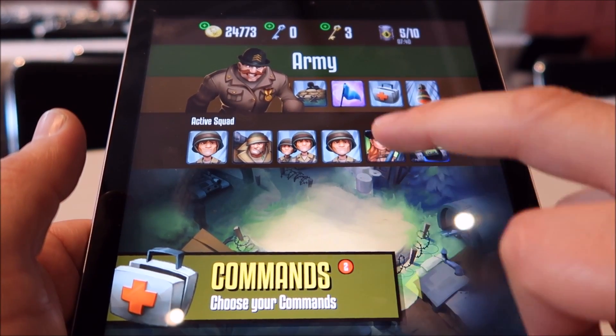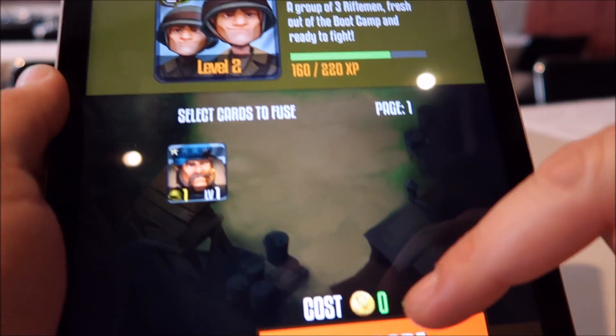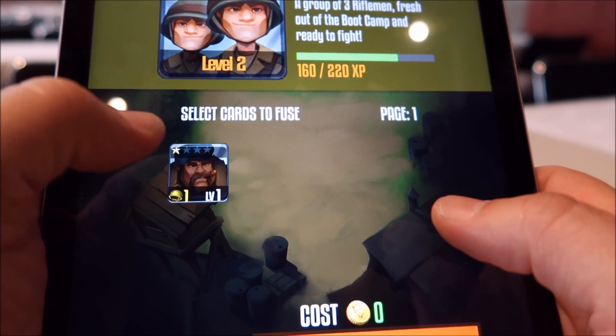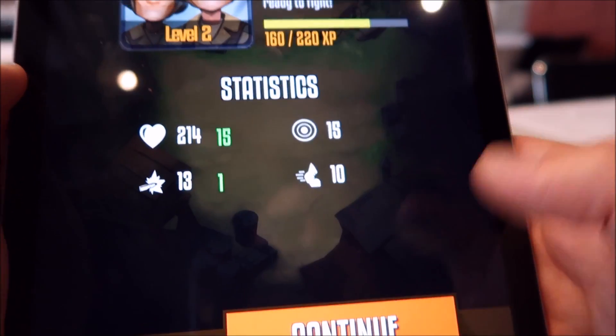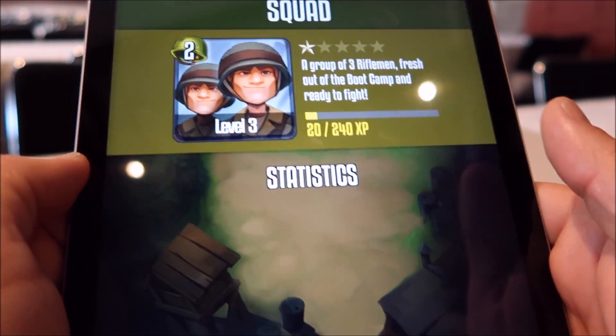Let me show you real quick how to upgrade one of these troops. For example, this one — we can upgrade this unit using gold and also fusing some of the other cards. This one is gonna cost me 400 gold. Upgrading is gonna increase the hit points and the damage of this unit.